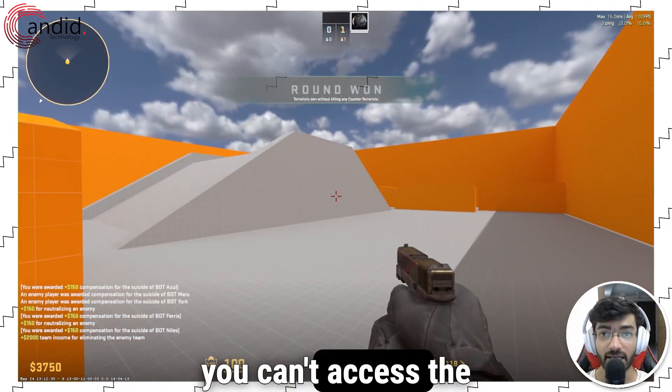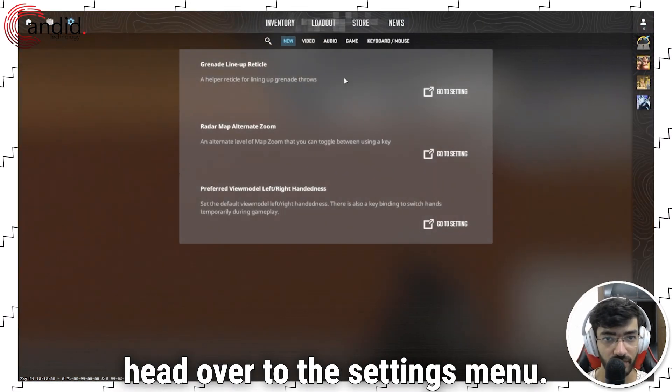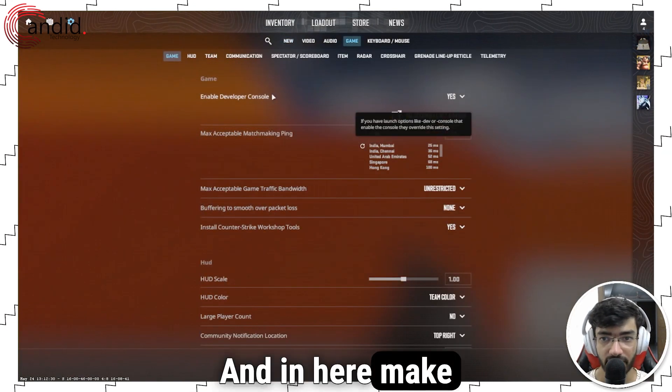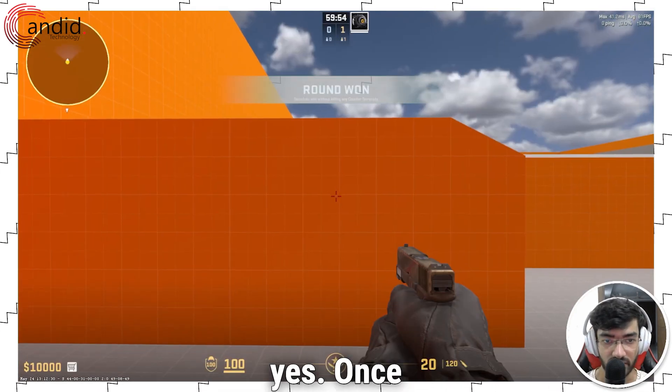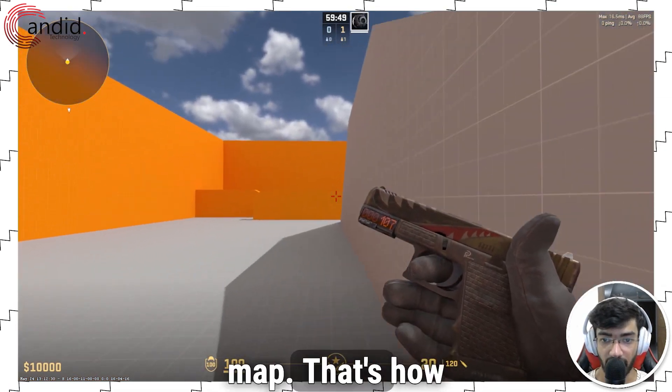Now if you can't access the console in the first place, what you have to do is head over to the settings menu, go to game, and in there make sure that 'Enable Developer Console' is set to yes. Once that is set, you can use the console and have your friends in the party before you launch the map.